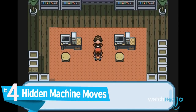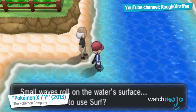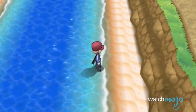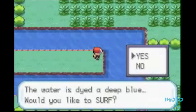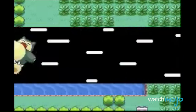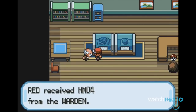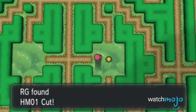Number 4: Hidden Machine Moves. A handy little tool for barring off areas from players until they've completed specific gyms, HMs got out of hand really quickly. Can't see in the dark? Get Flash. Need to move that boulder? Get Strength. Want to explore that underwater cave? You Surf and Dive. The amount of HMs you need just to get through the game means you need a dedicated party member you might not even like, just because they can learn all of these moves. Some are decent in battle, but if you're ever against the ropes and down to your last HM slave, you'll see first hand just how useless half of these attacks are.